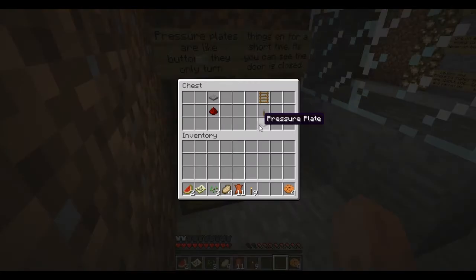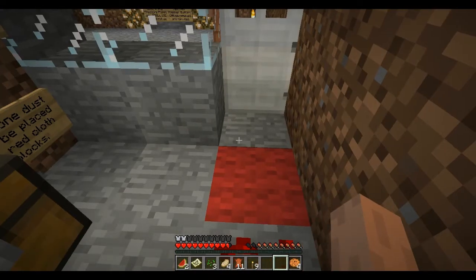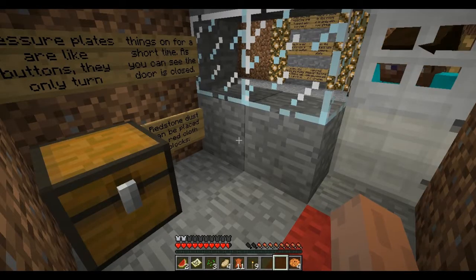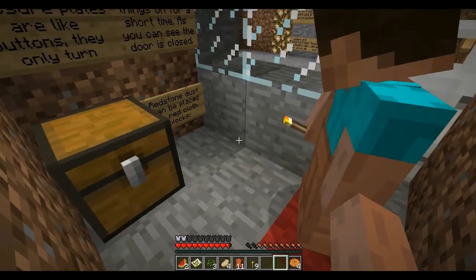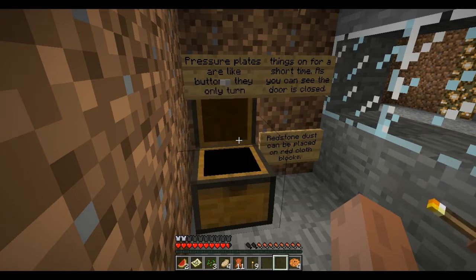I've got a pick. This pick is only for picking up placed pressure plates. Aaron, come in here. Just a sec. There are four. How are you going to get out? Oh, there's pressure plates in here. Pressure plates are like buttons — they only turn things on for a short time. As you can see, the door is closed. Redstone dust can be placed on beds and stuff. Oh, there's the ladder.